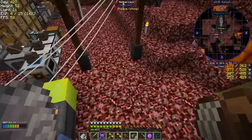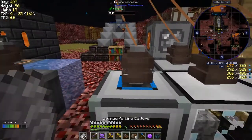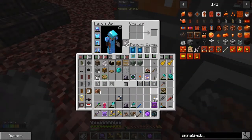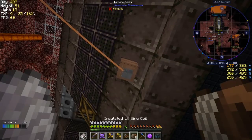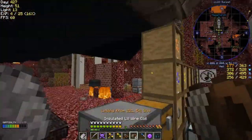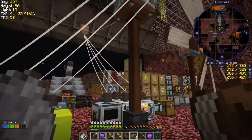I've put the insulated cables down here so now when I walk across I'm not getting shocked. To remove the old ones, you take your clippers and right-click them, pick them up, then right-click the new insulated cables into place. Now I can safely walk over those without getting shocked — must be a new feature, I haven't seen that before in Immersive Engineering.